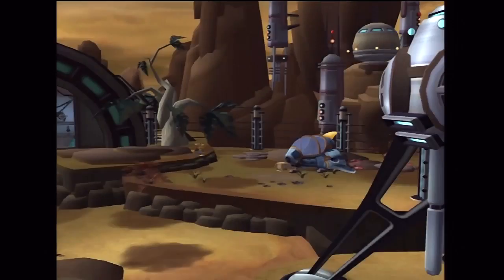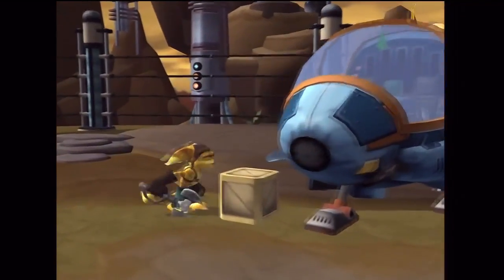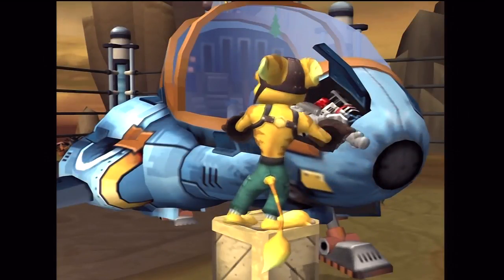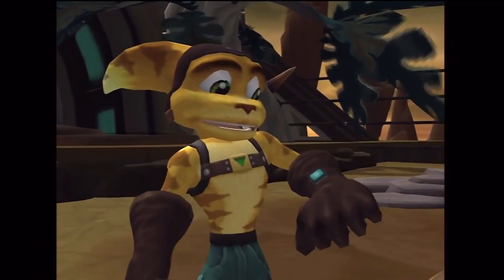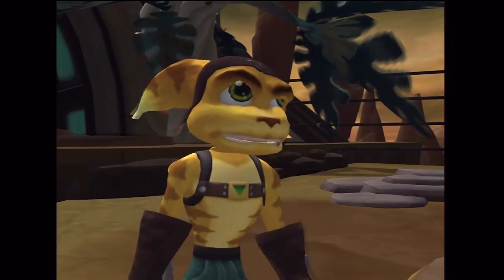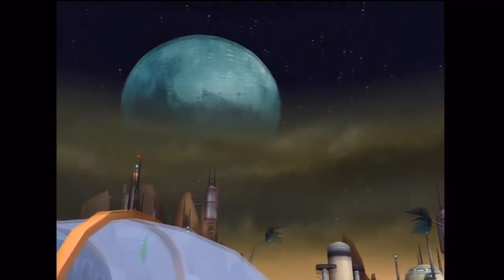Kaiser Plateau, Planet Veldin, 11:13 local time. Final step: attach robotic ignition system. Thank you for using Help Desk technology. Meanwhile, in a factory on a nearby planet...